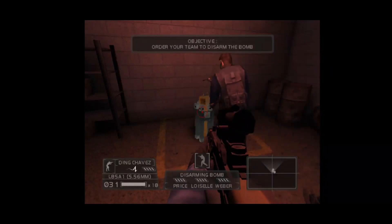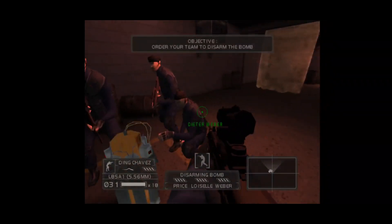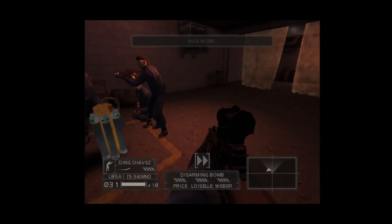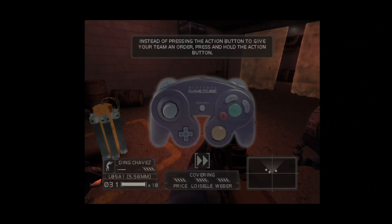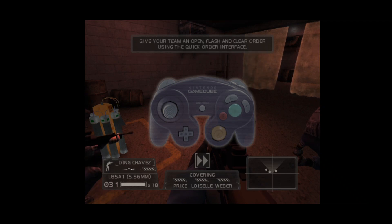Roger, demo out. Nice work. Now let's practice giving detailed orders to your team. Instead of pressing the action button to give your team an order, press and hold to bring up the quick order interface, which displays all of the orders you can give at this location. Give your team an open, flash, and clear order using the quick order interface.